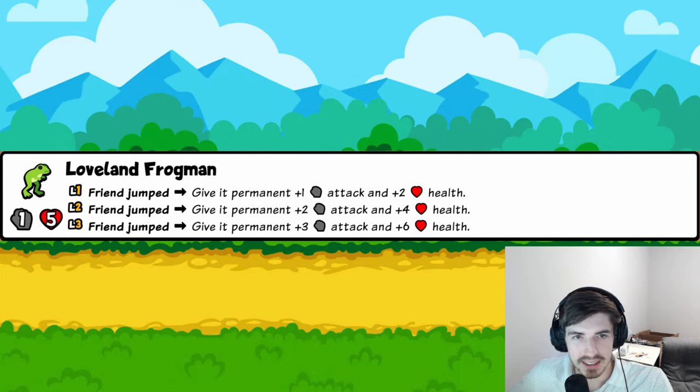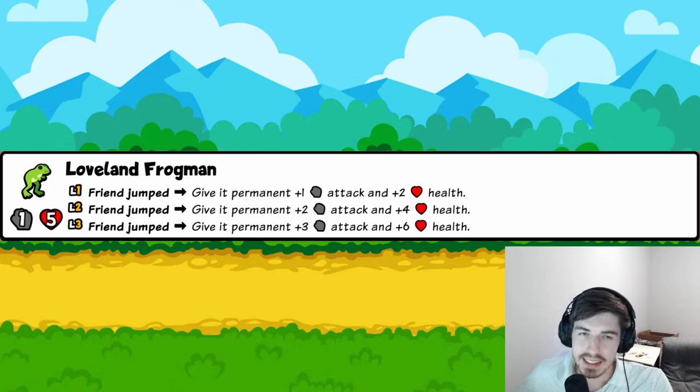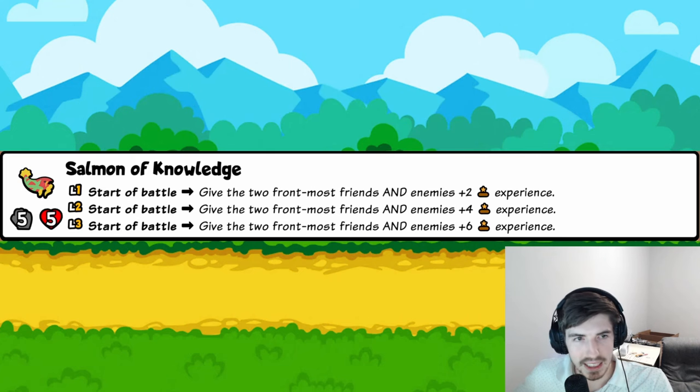Loveland Frogman: whenever a friend jumps, give it permanent stats — one-two every time, even in battle. That's fantastic in principle, but at tier five it might come too late to scale up significantly. Three trophies.